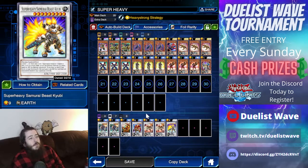The Samurai Beast Qubi — I didn't even use it once. It's not very useful; it just gains attack points.